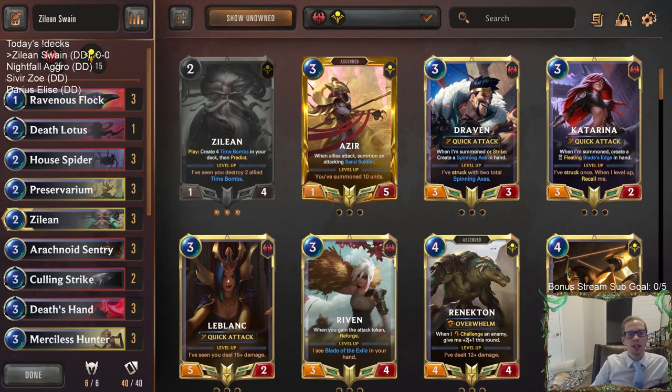Welcome everybody in Twitch chat and on YouTube for some Zillion Swain. We're going to be trying this deck out again - got another donation deck to try. It's going to be our third time trying out a Zillion Swain list because it's a really cool champion combination. We hope we can get it to work, but there are lots of different cards you can play in this kind of list. We also have three other donation decks: a Darius Elise, a Seraphine Zoe, and Nightfall Aggro.